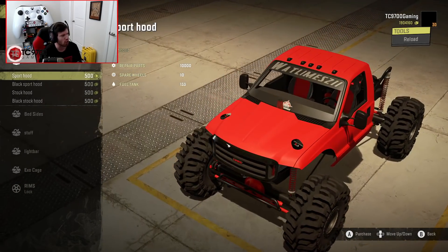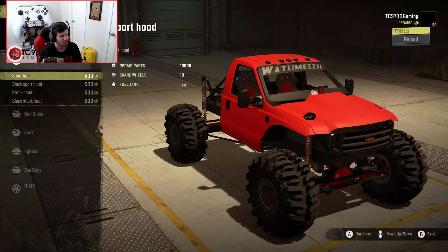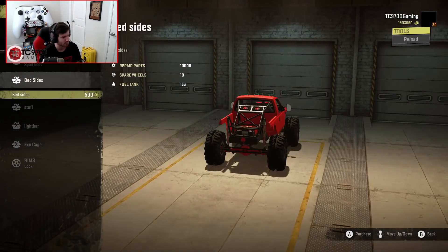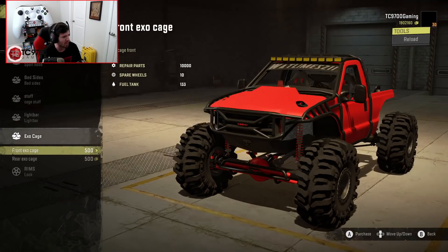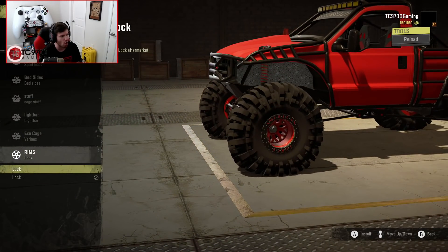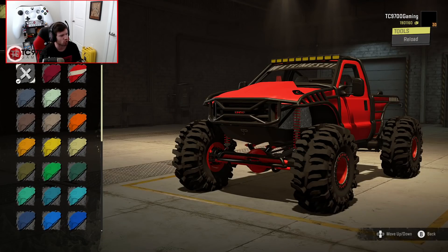In terms of hoods, you have a sport hood, a black sport hood, a stock, and a black stock hood. I think we're going to go with the red sport hood. As far as the bed sides go, there's not really much bed left, obviously, because it's all been cut out to make room for the cage. Let's go ahead and throw the cage stuff in there — light bar is definitely going up top, exo cage on the front and the rear. And then wheels-wise, you have a silverish gray, but you can also go red. That looks amazing — it actually matches the red and black with the truck really, really well.